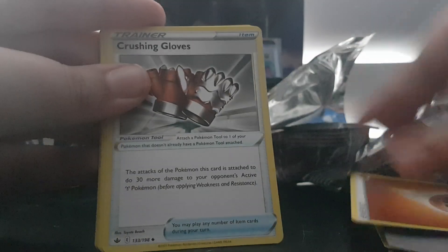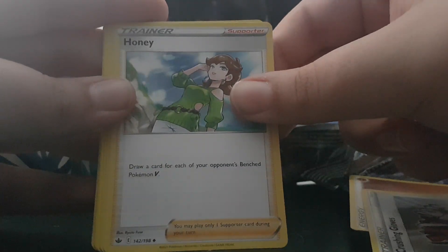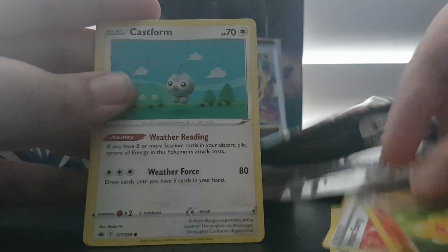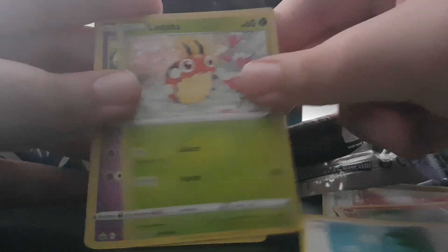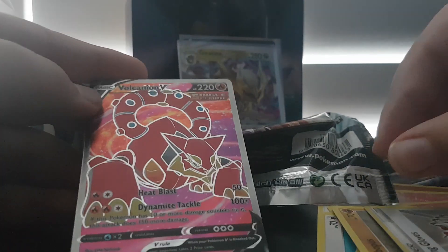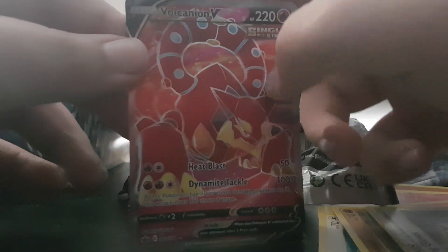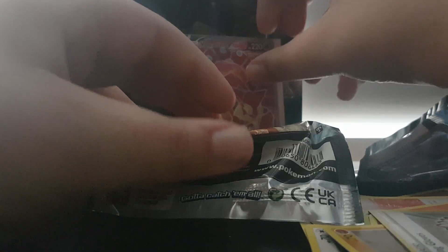Second pack: Fighting Energy, Crushing Gloves, Honey, Impact Energy, Castform Sunnyform, Normal Castform, Lady Paw, Gollette, Clawbopus, Crushing Gloves, and Valkyrian V. That's cool — it's got texture. You guys can't tell, but it's got texture. I think that's a full art. Going to grab a sleeve and put it in.